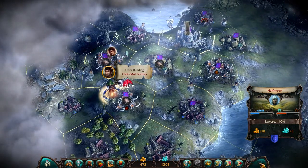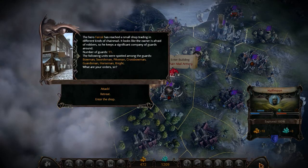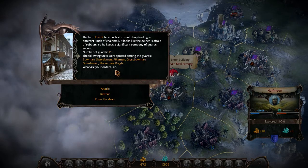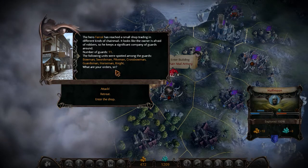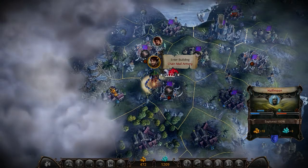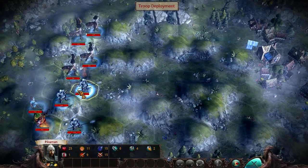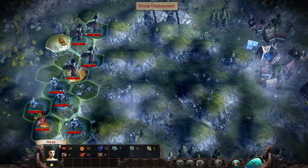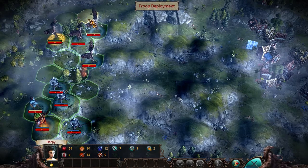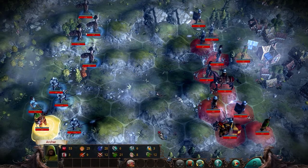Eleven units: Crossbowmen, Guardsmen, Horsemen, Knights, Swordsmen, Bowmen. We'll attack them. And we go first — fantastic! BAM. One Crossbowman — that's all you got. In that case, I'm gonna go ahead and kill your knight rather.